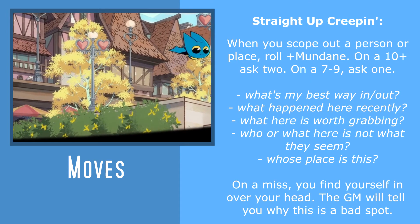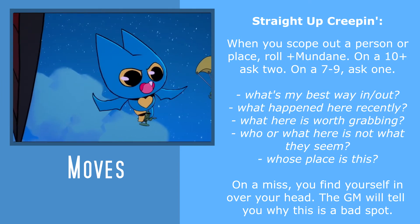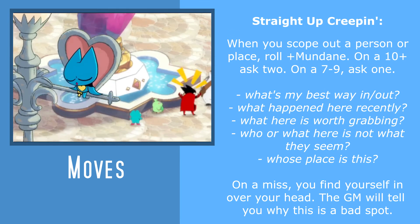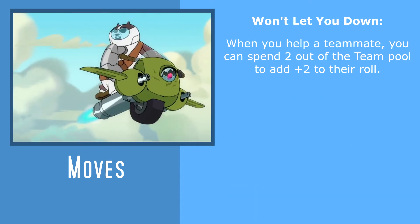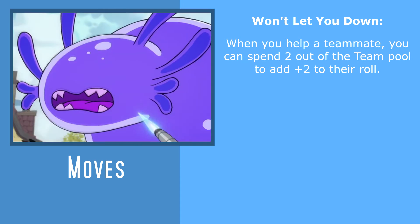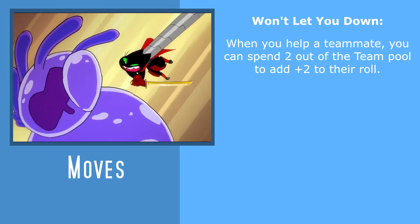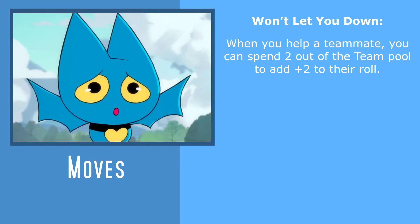Straight Up Creepin' allows you to use your mundane stat to scope out a location and get information about it from asking questions of the GM. Scouting things from the air is a common thing that Adorabat does, and helps the Beacon contribute to the planning stage of any mission. Won't Let You Down lets you spend two points from the team pool to add plus two to a teammate's roll whenever you help them out. A big part of Mau Mau is the teamwork between the characters, and so using this move really lets you bring Adorabat's ability to assist her teammates into the game.